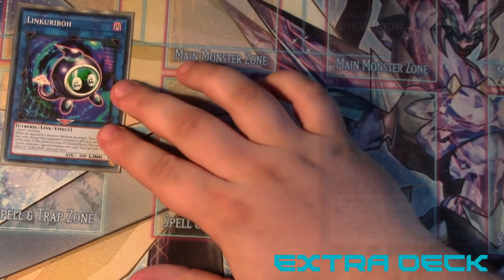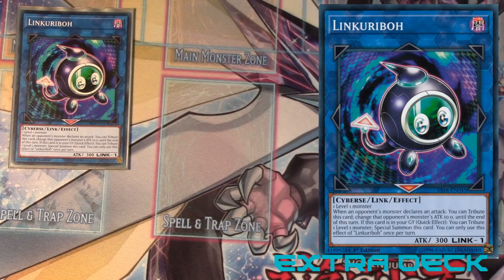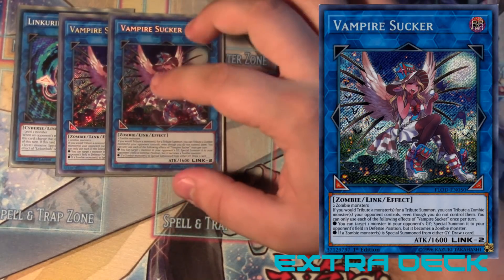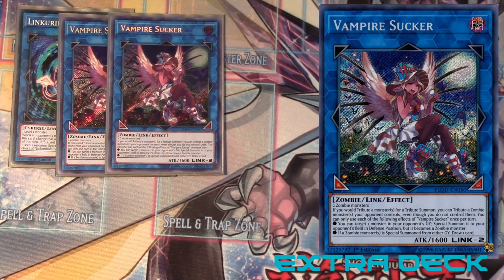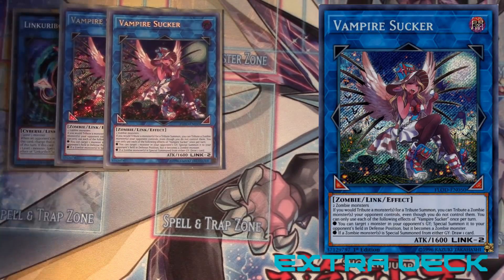Let's go on to the extra deck. You got the one Linkriboh — this is also a meme because I think he's in every single one of my decks. It lets you put Glow-Up Bloom in the graveyard easily, and you can also use it for Glow-Up Bulb. Next, this card is very awesome — Vampire Sucker. The reason this is so awesome is because it's a generic link monster for zombies. It has a few effects: if you use a tribute for your tribute summon, you can tribute a zombie monster your opponent controls even though you don't control it. So if you have the boss monster in hand and didn't normal summon, you can tribute their stuff and bring out the boss monster because he can be normal summoned.